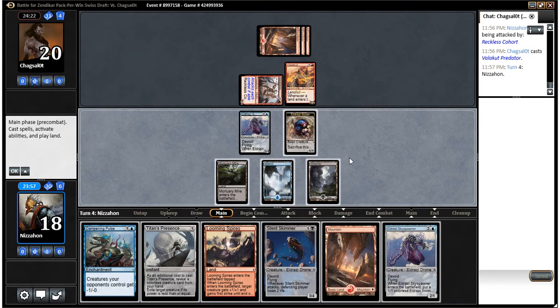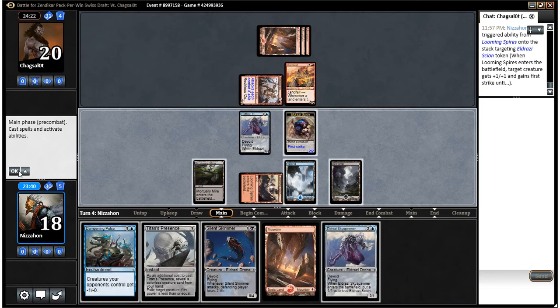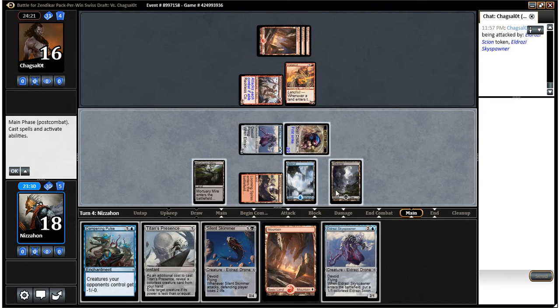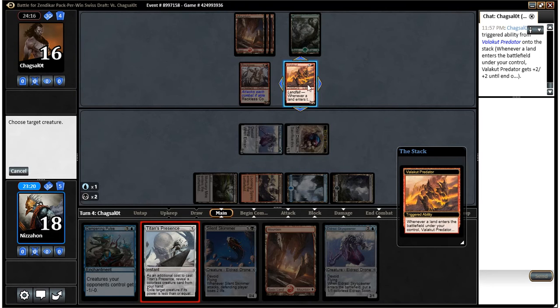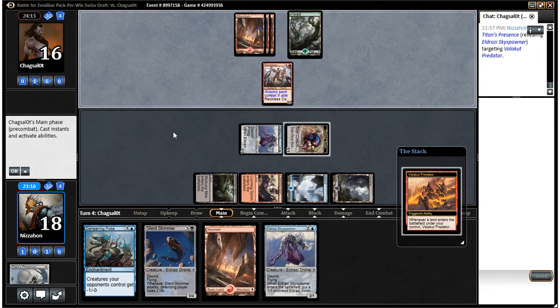It'd be nice to draw a creature for Titan's Presence. If we don't, we play Dampening Pulse. We did draw a creature, so I think we drop Looming Spires here. We swing on the ground with our Scion — he's not going to block, most likely. We hold up Titan's Presence to kill that thing in response to him playing a land. I think it's better to hold on to Titan's Presence now that we have board presence. In response to him playing a land, we cast Titan's Presence, choose that creature, and reveal Eldrazi Skyspawner. That gives us a card in exile, which is relevant in our deck.